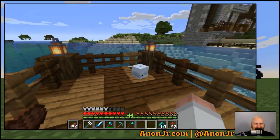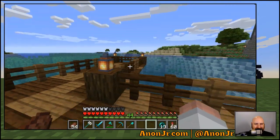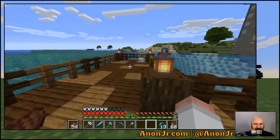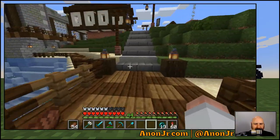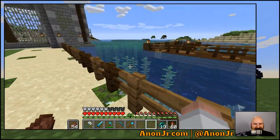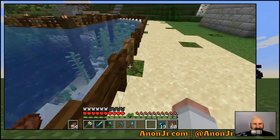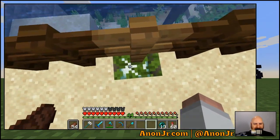I ended up putting a couple of gates at the end of the dock because more than a couple of times I needed to enter or exit, and I want to make sure it's something the villagers won't do but that we can do if needed. Over by the sandy beach we put some fences because villagers are idiots — I just wanted to make sure none of them ran off into the water or drowned.